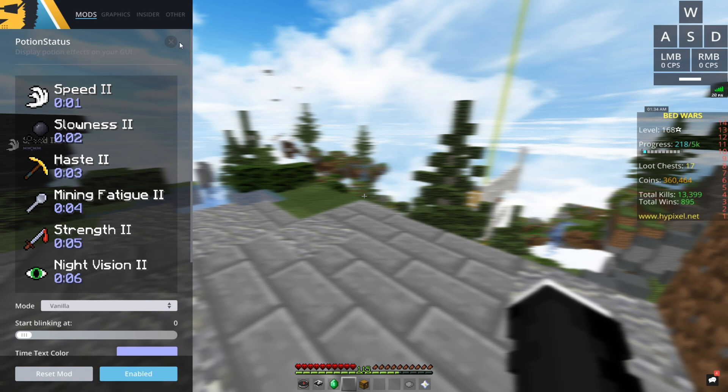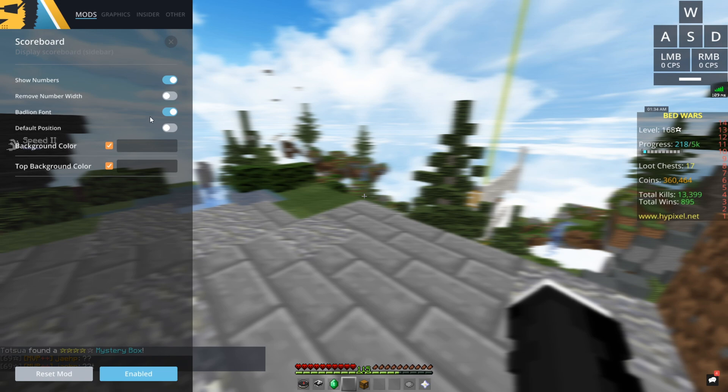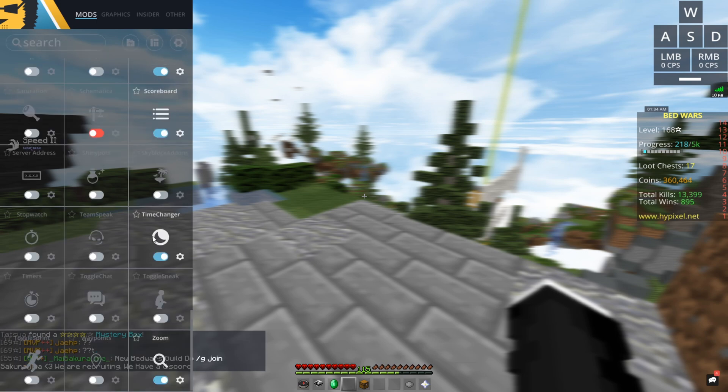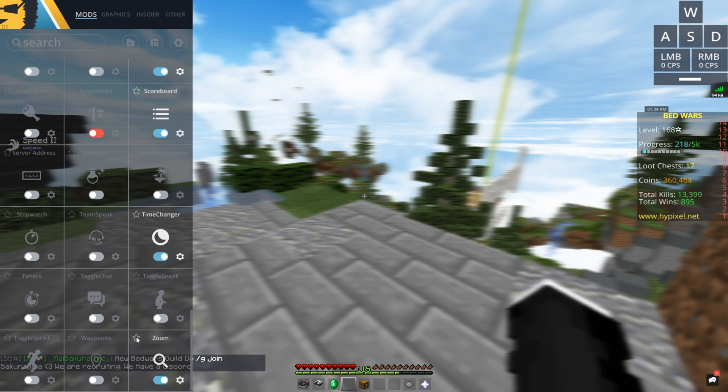Ping is right here. Potion status — yeah, who doesn't have that. Replay. Scoreboard — just BadLion font because the default is ugly. Time changer — I don't really mess with it. And then zoom and all that stuff.